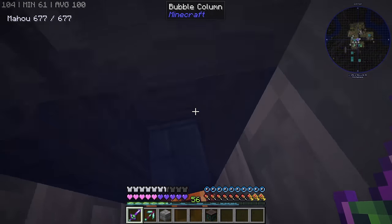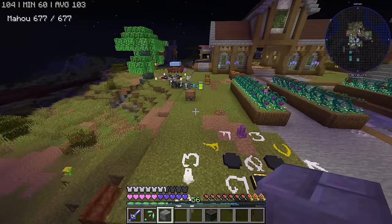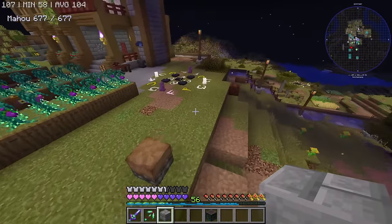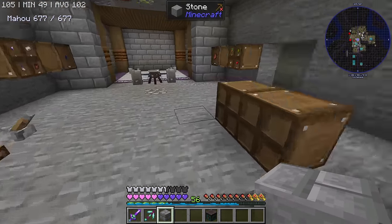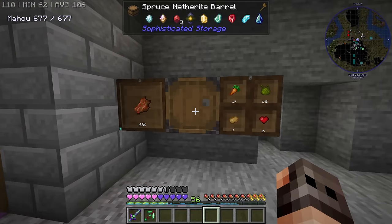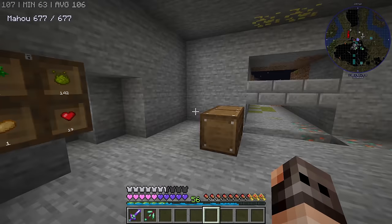Honestly speaking, this is working surprisingly well. At first I tried to go with Integrated Dynamics, but I'm really garbage at that mod. It's actually not my fault — just call the filter, filter. I don't want to program my filter. Anyway, I have removed the chest. Instead we have some barrels, and yes, we're getting all the gems.